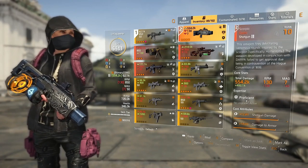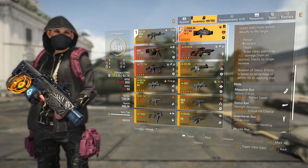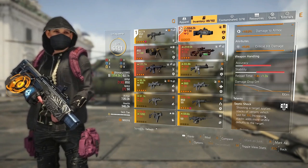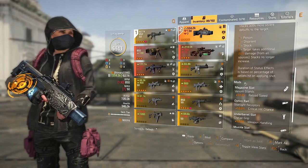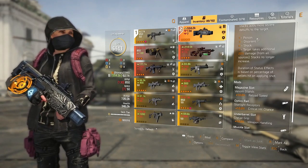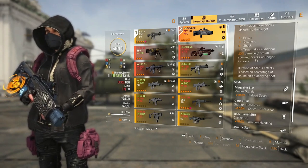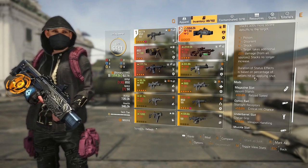My Scorpio has shotgun damage, damage to armour, and crit hit damage. The talent is Septic Shock — it's a really good talent. Shooting a target applies stacks of venom which last for 10 seconds, and increasing stacks add more severe debuffs to the target. One hit is poison. Three hits disorientate them. Six hits shocks them — that's my favourite. Seven shots makes them take an additional 20% damage from all sources. Stacks no longer increase after that. Duration of status effects is based on the percentage of pellets hit on Iron Shot.